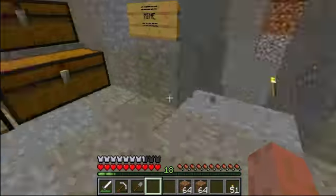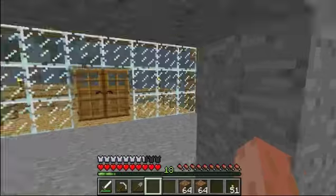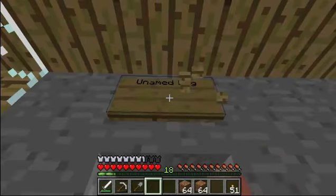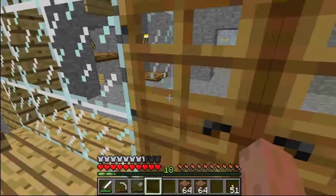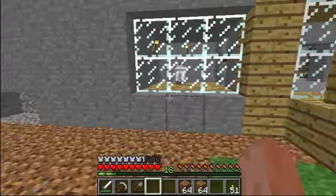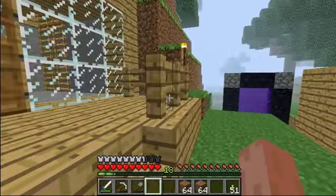So last time we left off, we were finishing our tower. I did do a few changes while I was off camera. I made a dog house for our unnamed dog — we need a name for our unnamed dog. I also leveled out this mountain.